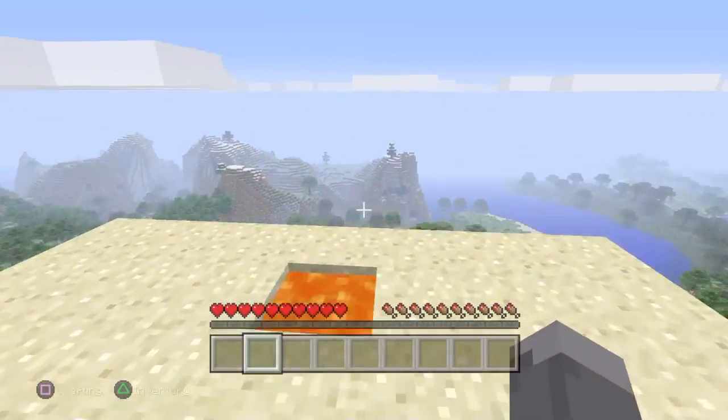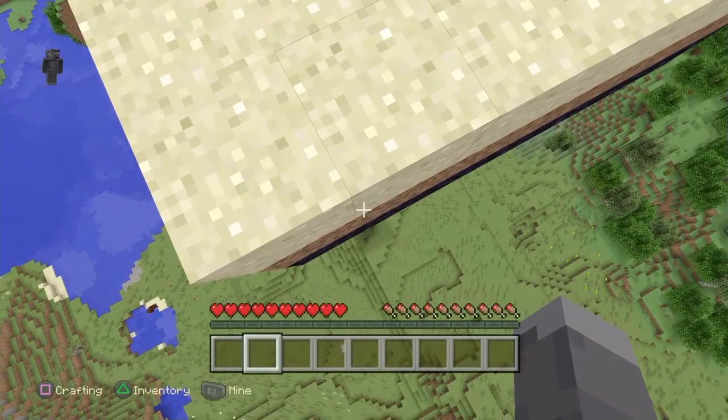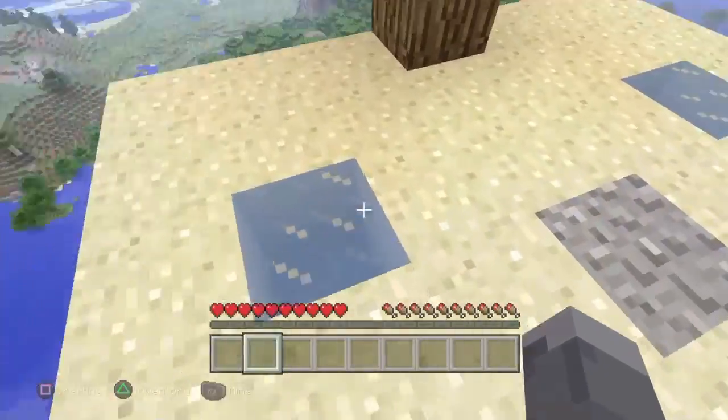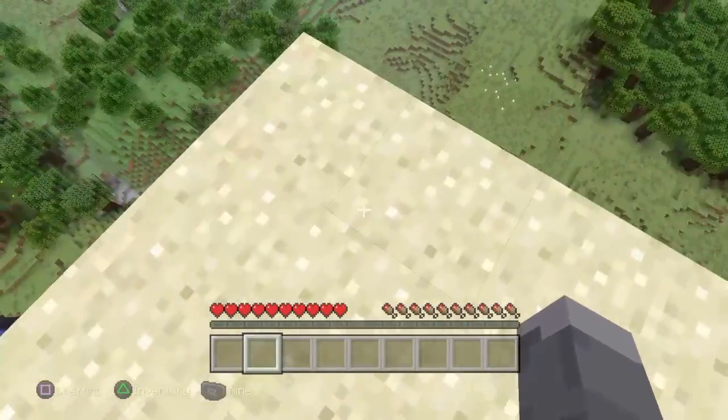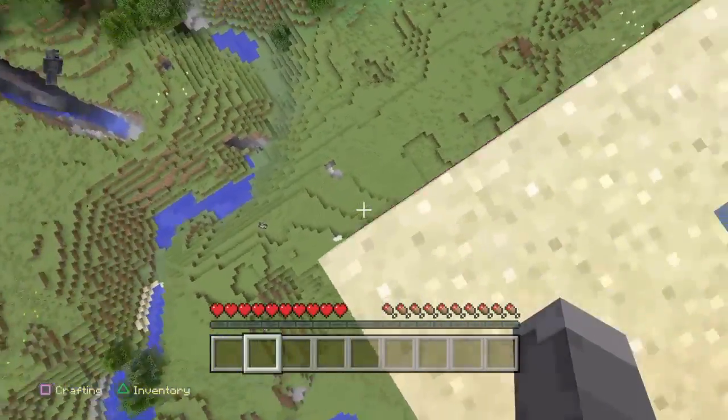If you don't know what that is, basically I'm given a couple basic resources. Like you can see down here, there is some obsidian and dirt. I'm given one tree, two pieces of ice, a bit of lava, and a block of gravel. And I'm not allowed to touch the ground or anything.